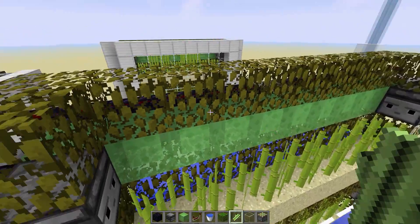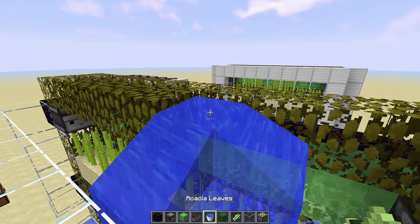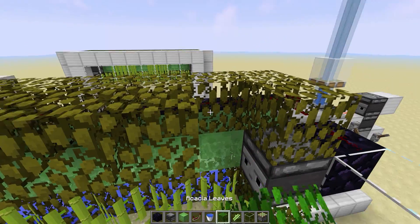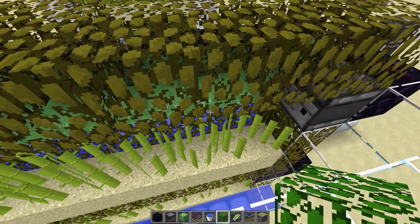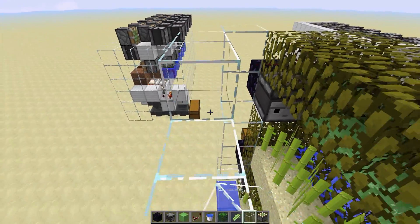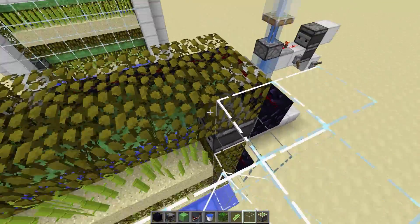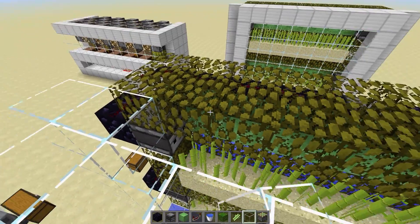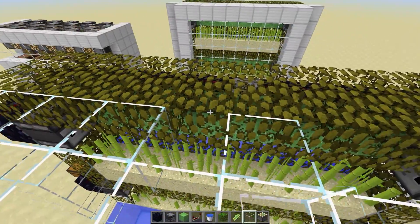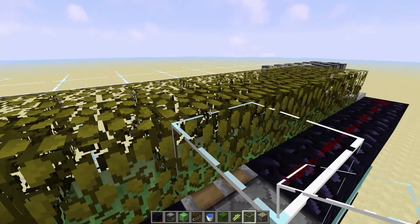Depending on how you want your farm, you can keep going up with this exact pattern. Or if this is your top layer, fill it in with leaves, then fill with solid blocks, add lighting — whatever you want. Make sure you get these on each end and that's it — that's the farm.